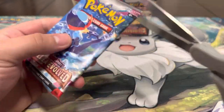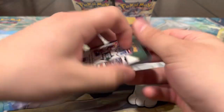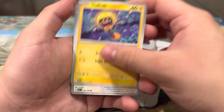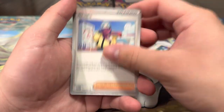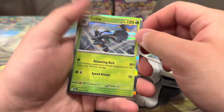Of Quaquaval pack. My most wanted special illustration for the starters is definitely hands down the Meowscarada — the artwork is sick and I just like Meowscarada a lot. We got Tadpoly, Girafarig, Greavard, Frelor, Honchkrow, Sudowoodo, Grusha, Fletchling — ooh, Hydreigon looking very nice, and a Holo Lokix.